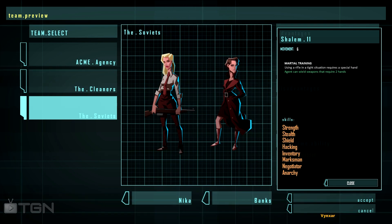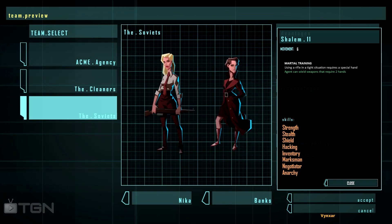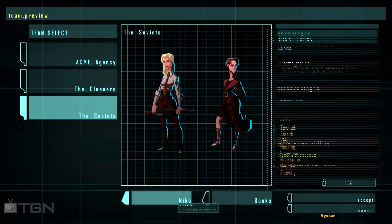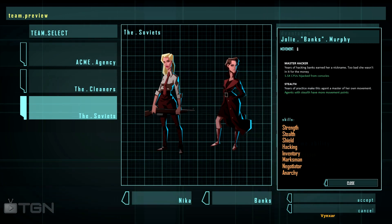In the Soviet team, which is pretty new — we knew the other two already — we've got Nikka, who is good with the rifle, and Jolly Bangs Murphy, who is a master hacker and pretty good with stealth. So we are going to go with the Soviets.